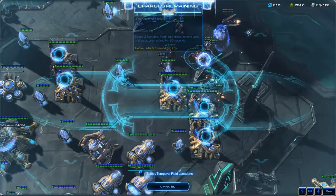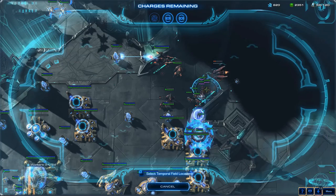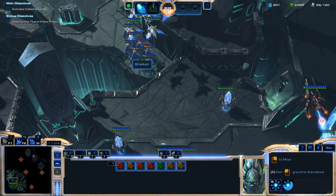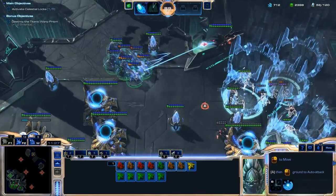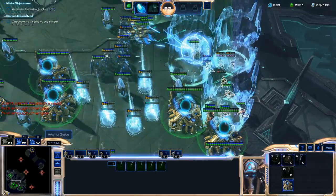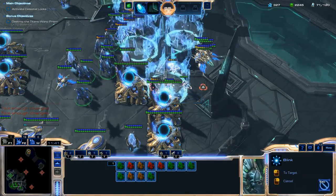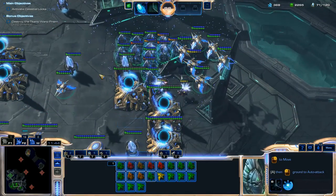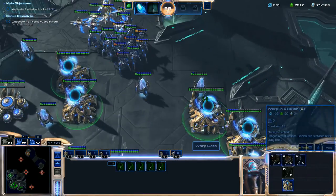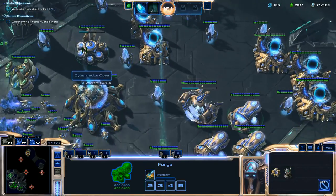When you're getting attacked, this is where your Temporal Fields come in handy. I focus down all the Specters, Reapers, and Stalkers inside those Temporal Fields — that was the majority of the units and I got them all. I probably should have focused the Raven, but I was able to kill it pretty quickly. The Void Ray wasn't much of a problem because I had so many Phoenixes and Stalkers able to focus it down right away.